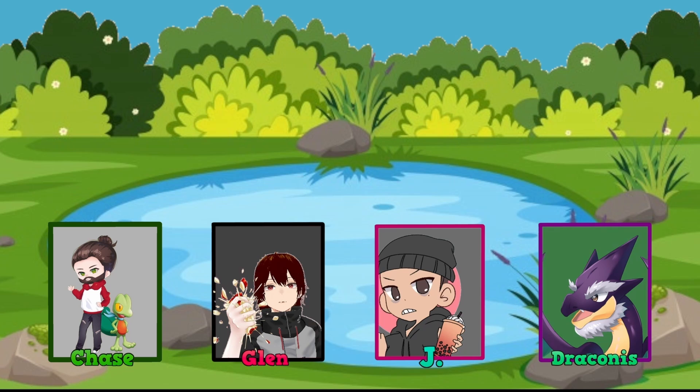The hosts reflect on how the discussion naturally flows from one Pokemon idea to another, which is the spirit of the series — running through builds, bouncing ideas, and letting creativity roll into new possibilities. Draconis wraps up the episode, inviting listeners to share their favorite build or their own take, and gives a shoutout to The Passenger Seat podcast hosted by Jay and Carlos. Thanks for joining, and peace out.